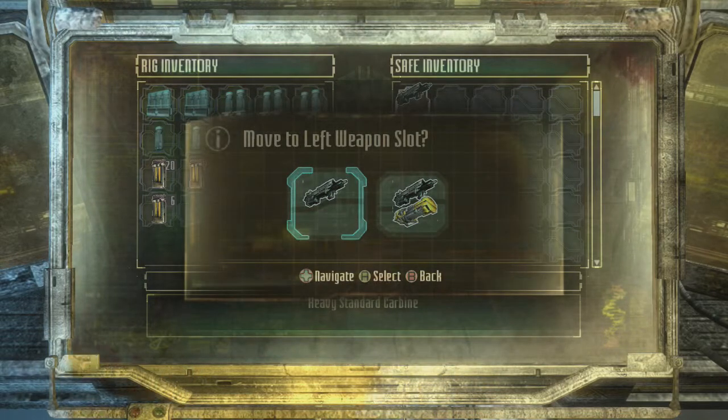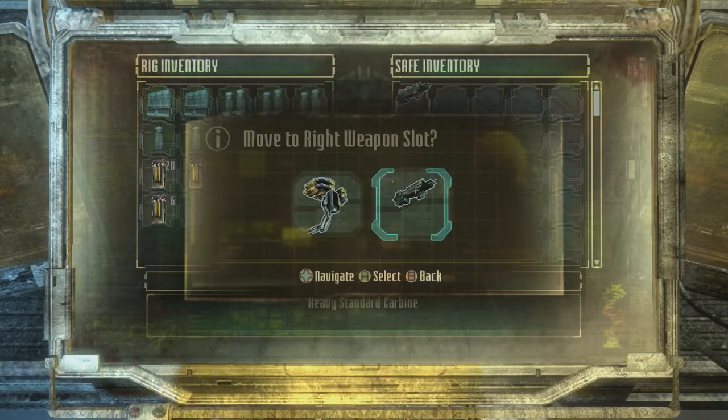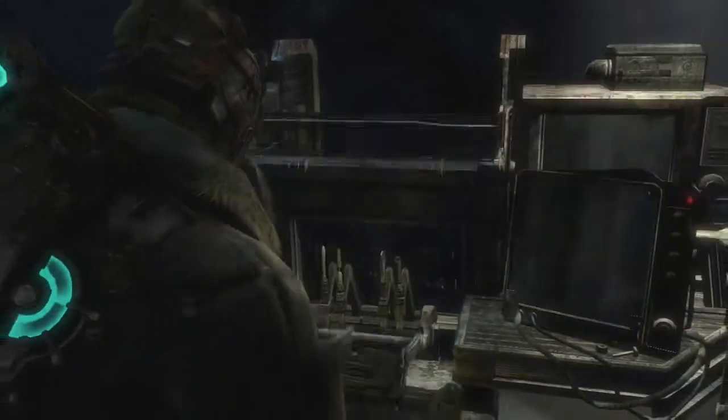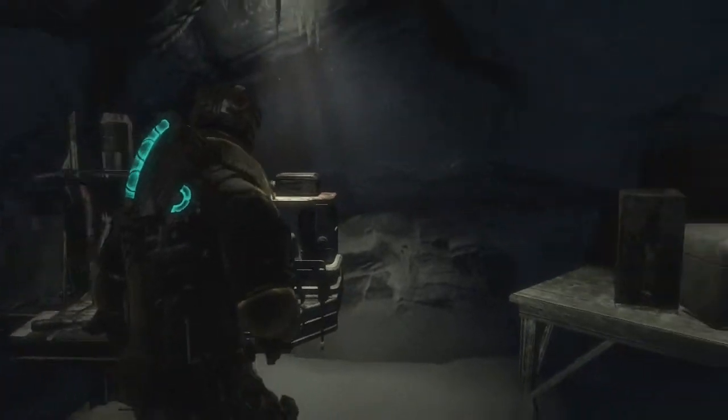Construct the weapon. I'll put it in the right slot. How do I select this new weapon I've created? Selected now.